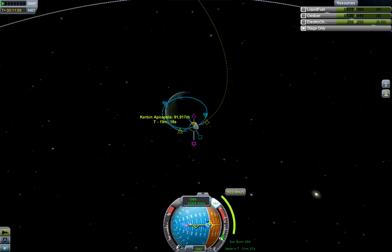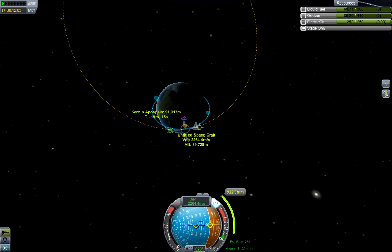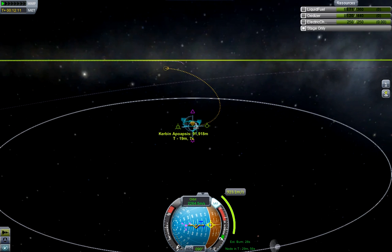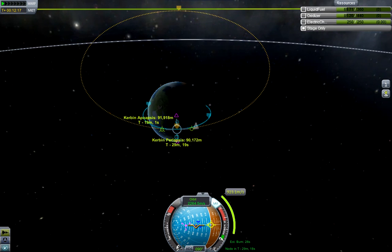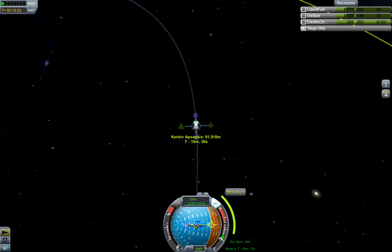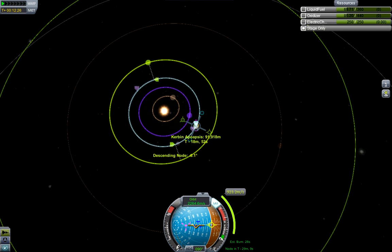Now we also want to be escaping in the same direction that Kerbin itself is moving. This is because we're going out further to Duna — same for Jool and other outer planets. If you want to go inwards, you want to escape in the opposite direction to Kerbin's movement, that is, behind Kerbin rather than in front of it. As you can see, I'm pulling the handles inwards to do fine adjustment, and here is our parabolic escape orbit with a resulting orbit around the sun that's almost identical to Kerbin's.